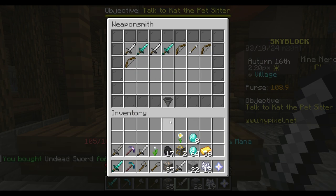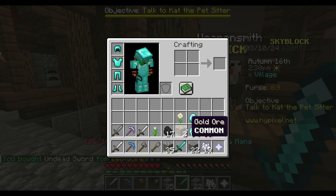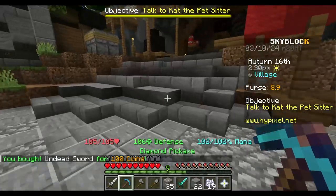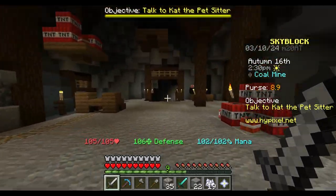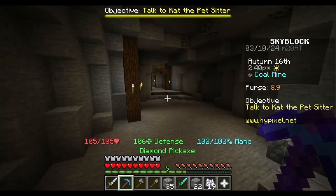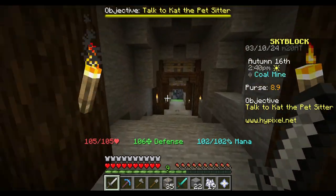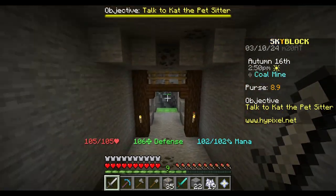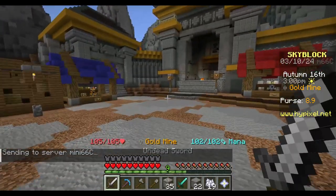So this is the undead sword right here. Basically what this does is now we should be able to kill those Pikmin that we saw last time. But I'm gonna today go for the Lapis Armor. We do need some of the Lapis Armor, and I also figured out how to get the Telekinesis Enchantment. It's gonna take a little bit, but we just need to get our Enchanting Levels up to actually be able to get it.